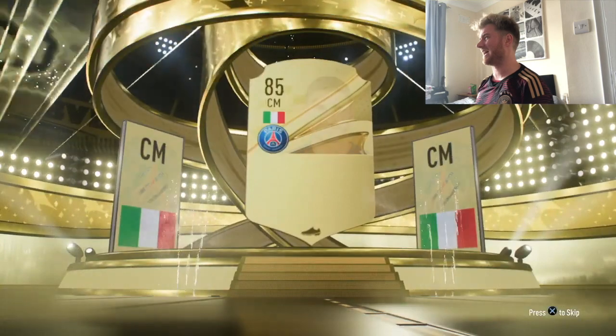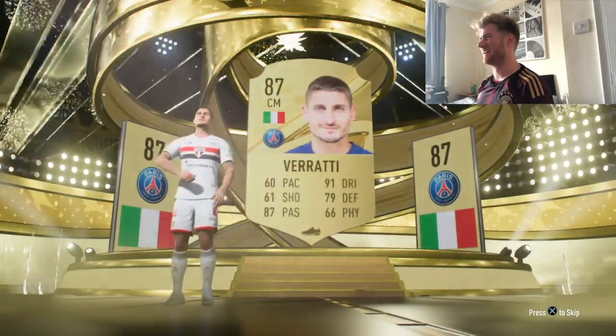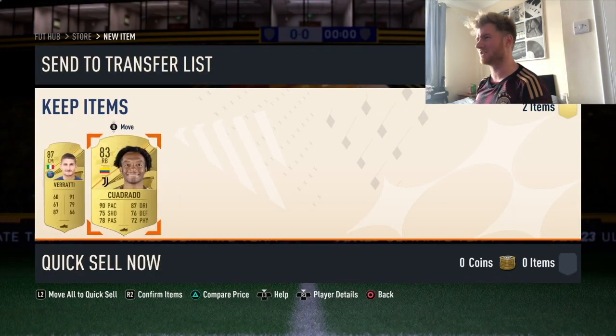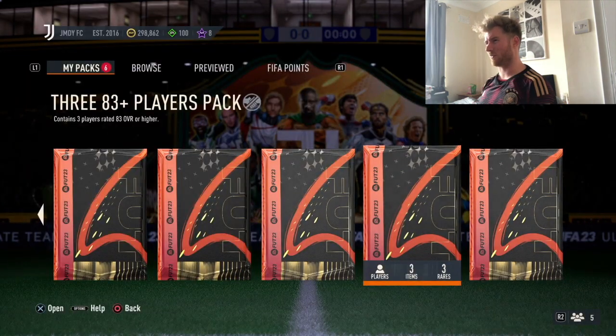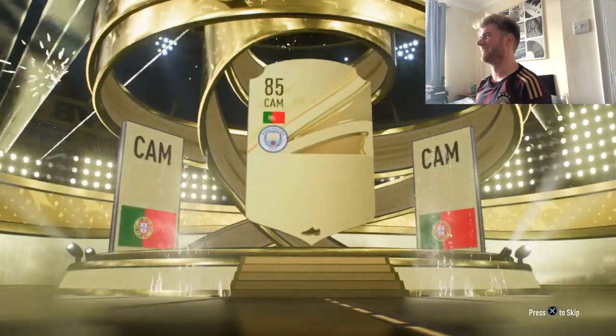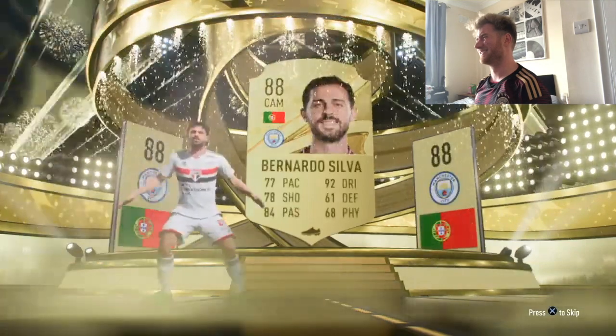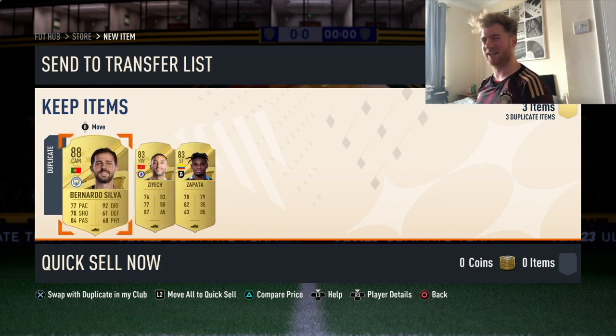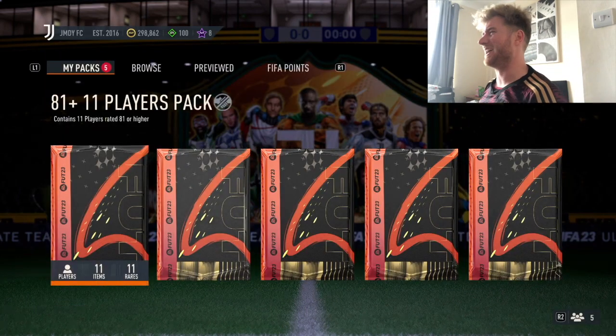Italian — Marco Verratti, 87 overall! Anything else behind him? Cuadrado, 83 rated — nice. The double 83-plus was decent. Let's see if the triple 83-plus is as good — it's a walkout again! Portuguese, of course. Then three duplicates: Zajic, Zapata, and Bernardo Silva. Chucking him into an SBC and carrying on.